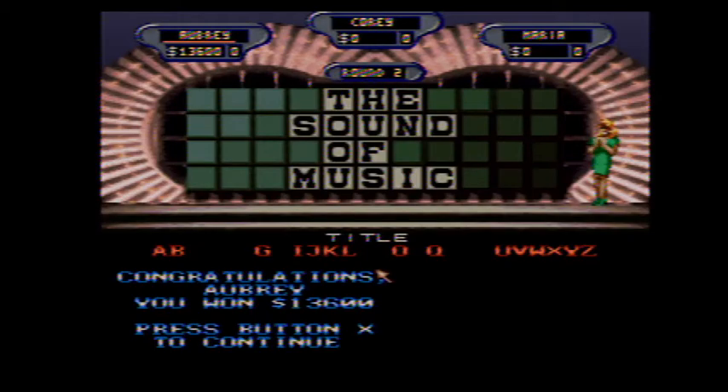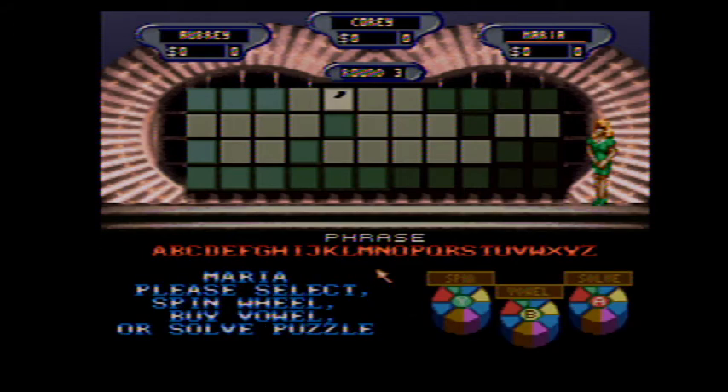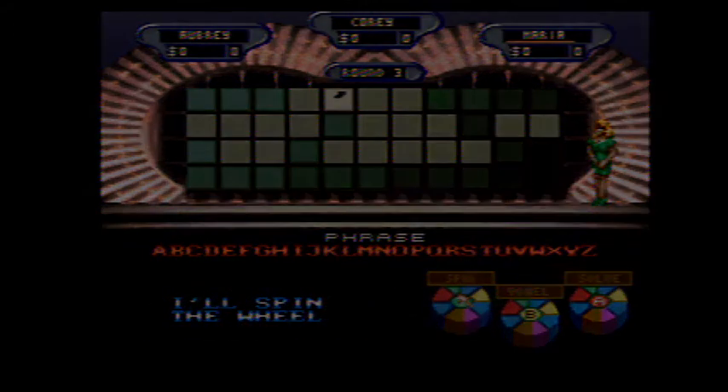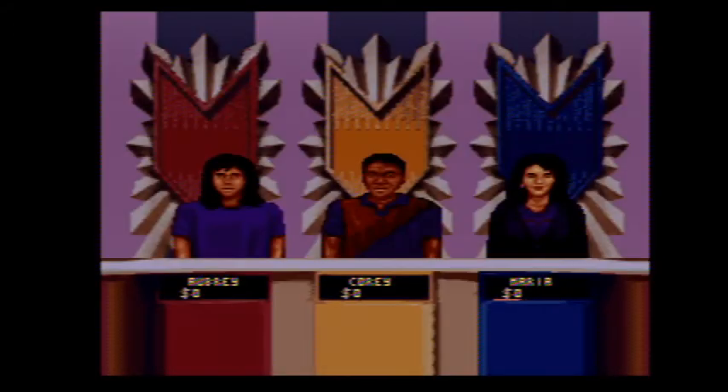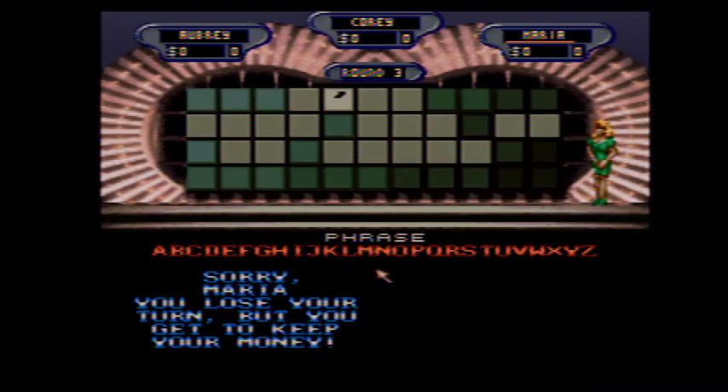$17,950. So I broke $300,000 this run. $5,000 based on the wheel for our third round. I think the category is Phrase. Maria, we'll start with you. Lose a turn. My turn.